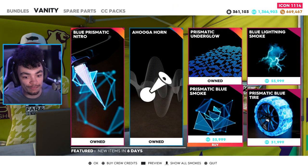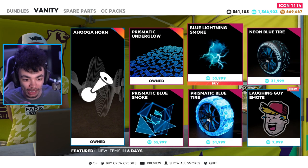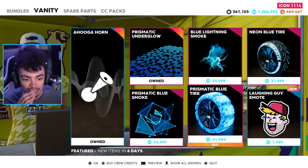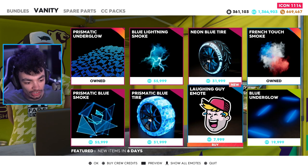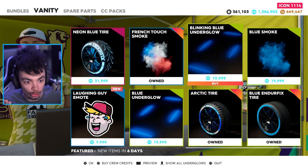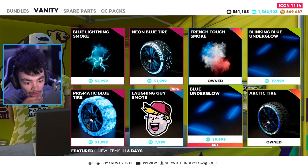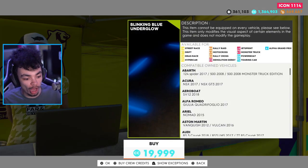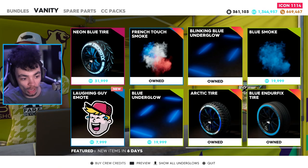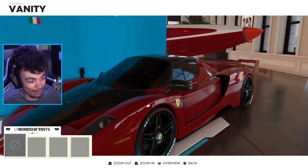We've got the underglow — and a full set of this blue stuff here. That's smoke, that's underglow. I'm going to be honest, I don't really like that so much — the blue lightning. We've got the similar diamond-effect tires and the rest I think is all pretty set. There's blinking or normal blue underglow — I think I'm going to buy all these, but I don't want them on my Ferrari. No underglow, thank you very much. And the awooga horn — that can definitely stay.